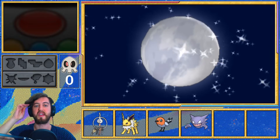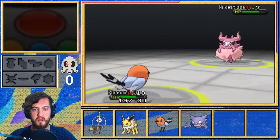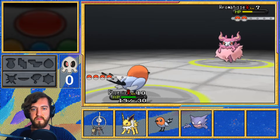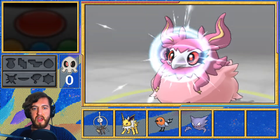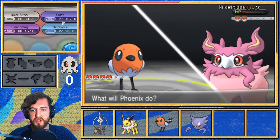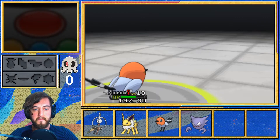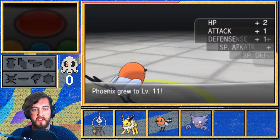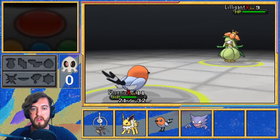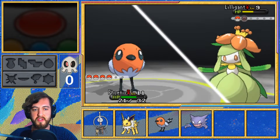Took 11 HP — we'll do Acrobatics here. We should be faster, and Acrobatics is powered up because we're not holding any items. Does some decent damage. It's got Moonlight to heal up — Flare Blitz and Moonlight, that's pretty nice for it. It's got Baby Doll Eyes — that dropped our attack. We'll keep going for Acrobatics. I hate it when they start lowering our attack like that. One more Acrobatics should take it out unless it Moonlights. Keyring also grew to level 13 — very nice.